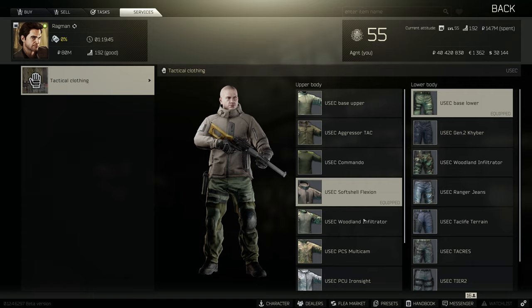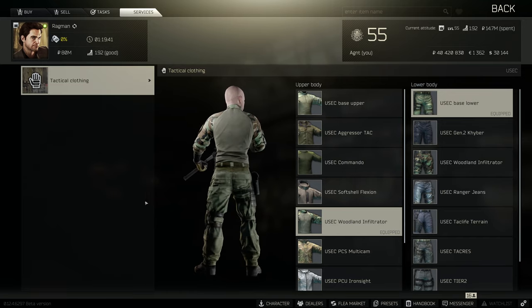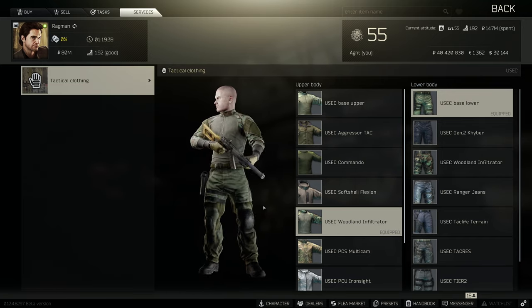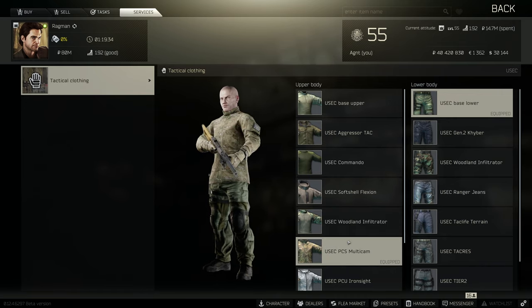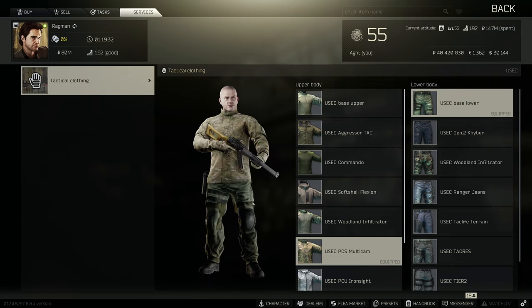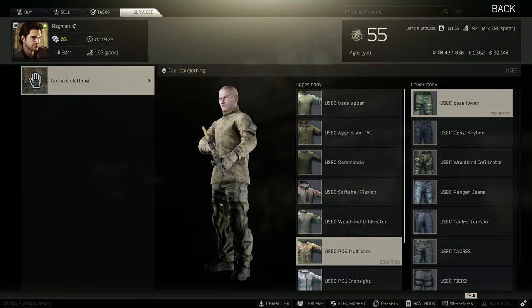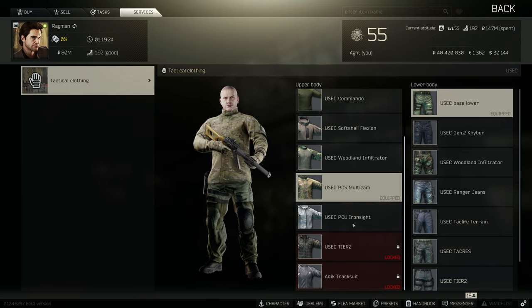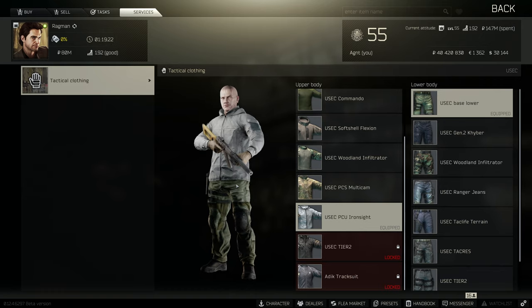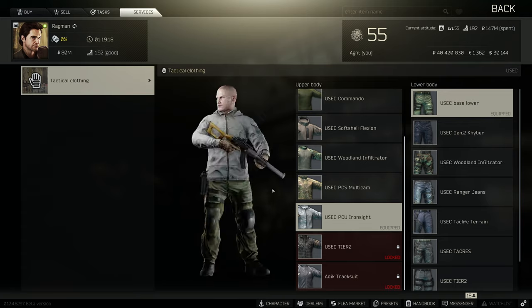Fifth is called Woodland Infiltrator — a shirt with camo sleeves, unlocked at level 40 for 310,000 rubles with Ragman loyalty level 3. Next up we have PCS Multicam, a camo jacket unlocked at level 45 for 400,000 rubles with Ragman loyalty level 3. Next is PCU Ironsight, which can be bought at level 7 for 40,000 rubles with Ragman level 1.